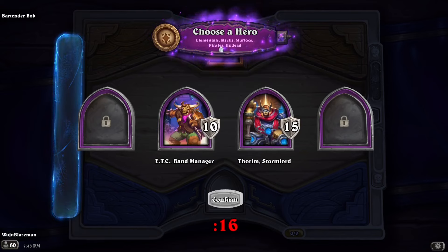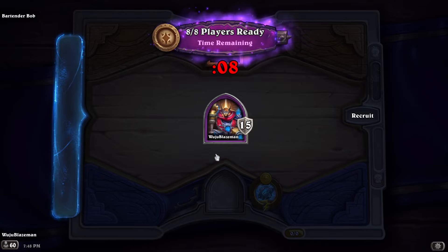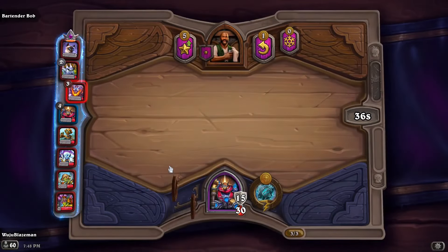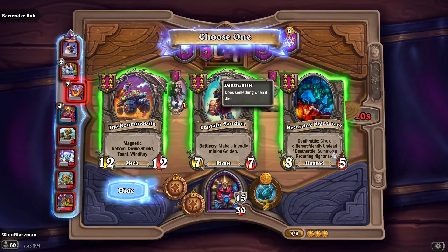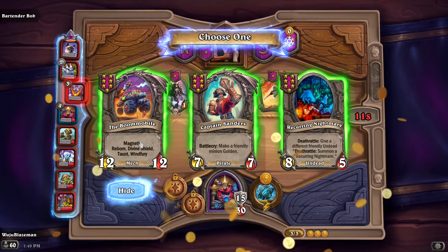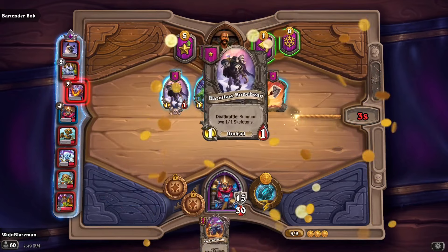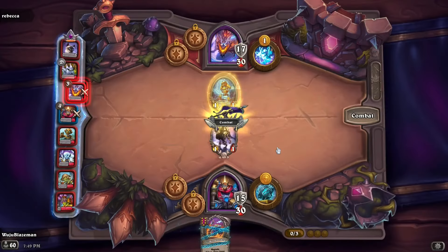Elementals, maximum last part — I'm gonna go with Thorum, a tier 7 minion seems pretty cool, but it also seems like a bit of a big risk. Occam's Laser — better than Occam's Razor, I guess. I have a lot of armor so I should be okay. Make a friendly minion golden — okay, the Boom Mobile: magnetic, reborn, divine shield, taunt. Winfrey — I like that a lot. Recurring Nightmare: give a different friendly undead death rattle, summon a Recurring Nightmare. The Boom Mobile is really good. I'm gonna take it — it's got versatility, it's magnetic, I can do anything with it.